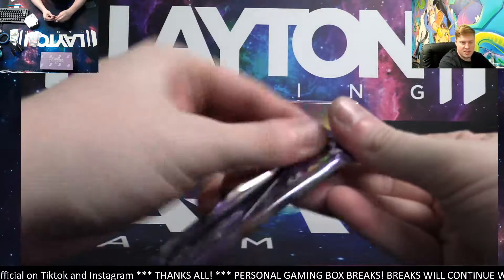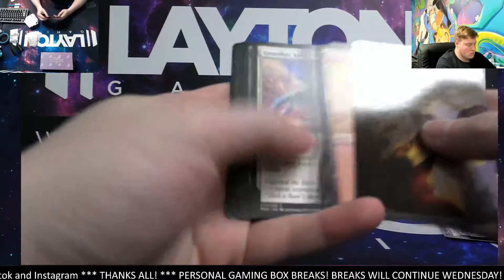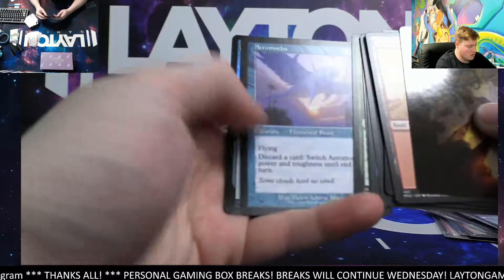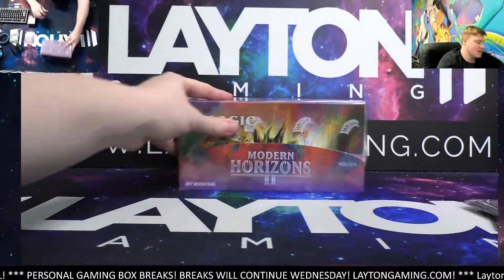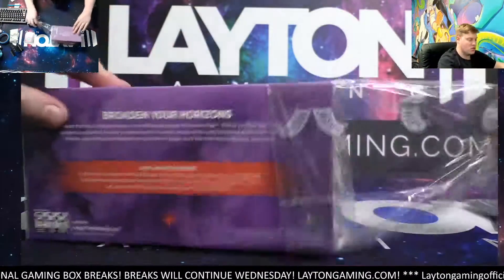Justin is up next tonight! Harnick Prodigy on the rare, Hero Meva, and a Crypt Keeper. Alright, let's do it — next box of the break for IC, another MH2 set, two of two! Here we go man.